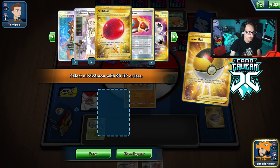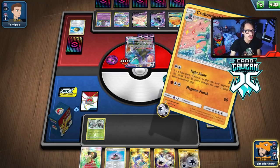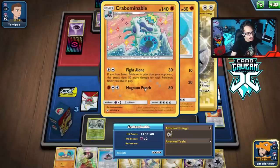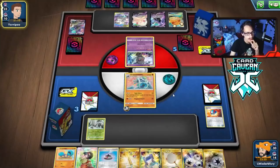I'd rather go the Crabominable route and save Glissapod for a rainy day. We promote Crabrawler and top deck Research — I just play it. We get Crabominable and energy, which is nice. We put Twin Energy on so they can't use Shadow Mist to stop us — Twin Energy completely counters Shadow Mist. Prizes include another Crabrawler and Scoop Net. Glissapod might be better in this matchup but Crabominable does its work too.